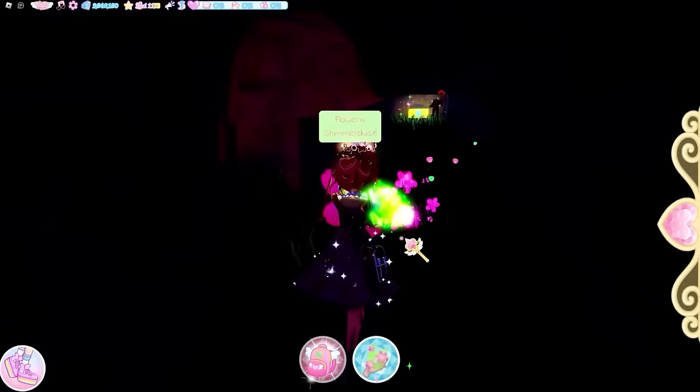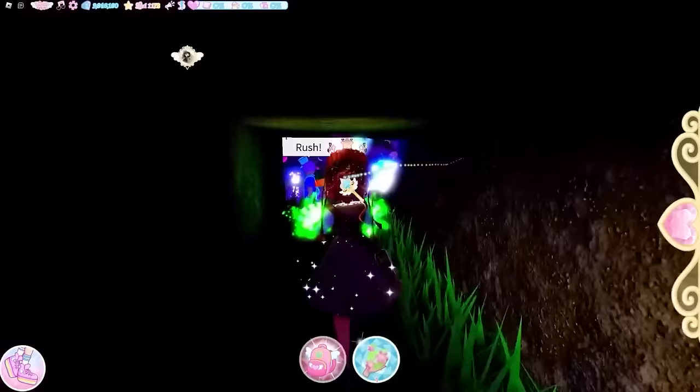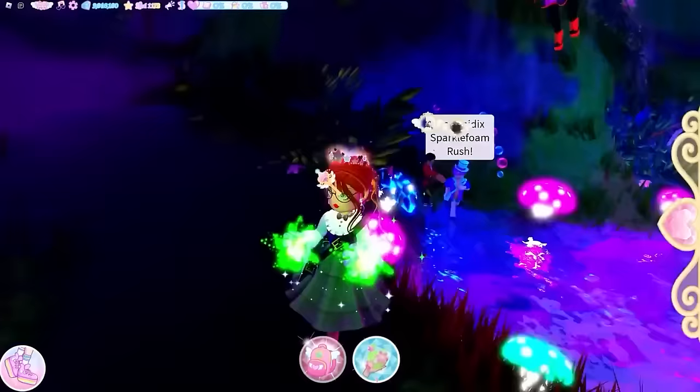Walk through the cave using your power to keep seeing if you want. At the end of the cave is a 1750 diamond chest. Walk back out of the cave and all the way up, then the next chest is just around this corner.